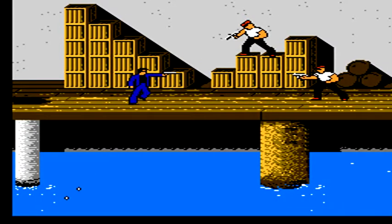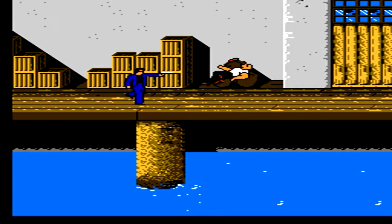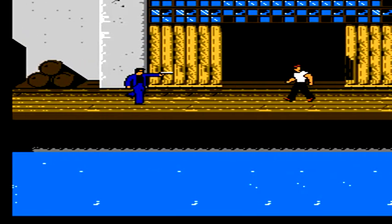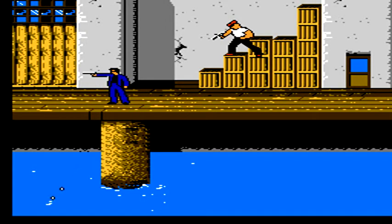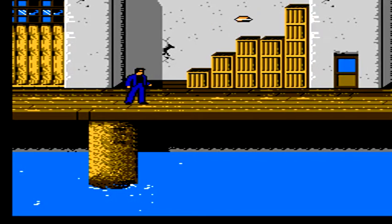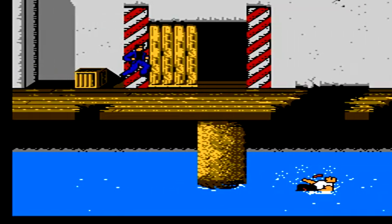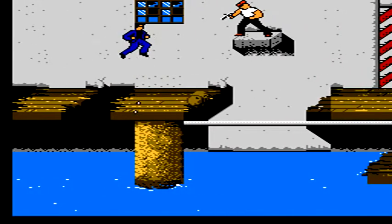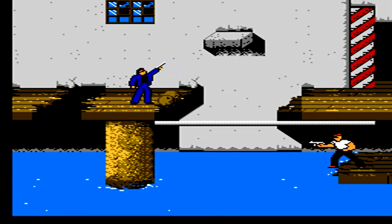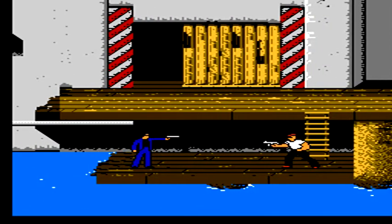After stage one you may think to yourself why even continue, but thankfully stages two and three are much more straightforward — we're just traveling from left to right shooting a whole lot of guys, with some pretty bad platforming still, but at least we don't have to travel through buildings, use any more bombs, or deal with any more sewer areas. Make your way across these platforms, shoot the guy above you, and there's a barrel — kick it into the water.